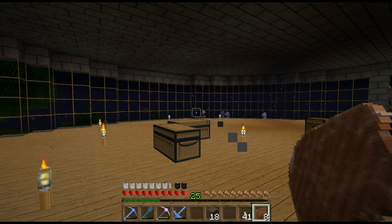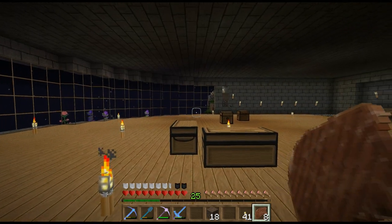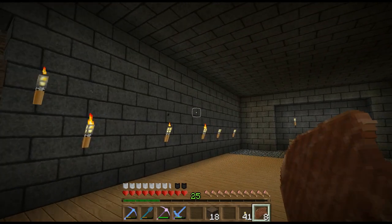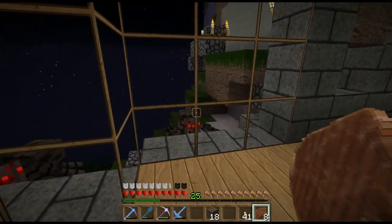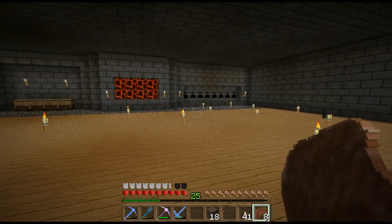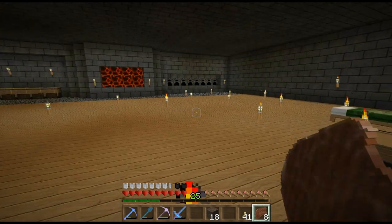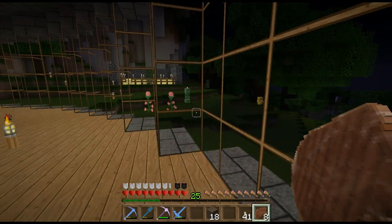This is episode 14 of my Amplified Survival series. Today we're going to be ticking off a few things on the to-do list. I've been meaning to put this corridor over here into the mineshaft and pretty it up, because it looks horrible. I want to go down to the mob farm and fix up the baby zombie problem, and we're going to start preparing to go to the Nether. I want to get mobs up here eventually.